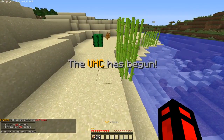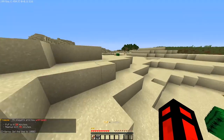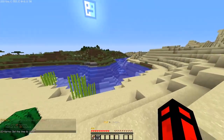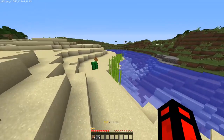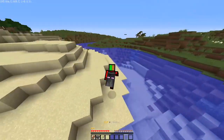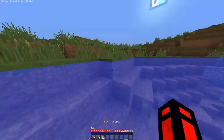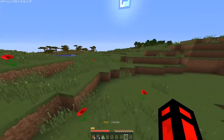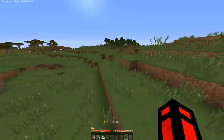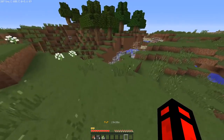Hello, welcome to a new UHC today. We have some cobblestone right there — you know why? Because we removed all of the stone in this UHC world and replaced it with glass. That means everyone is basically just going to x-ray for the whole UHC, because obviously that's how glass works — you could just look right through it. So if we go down to a cave or mine straight down, we're going to basically have x-ray capabilities, and it's going to be amazing. It's going to be kind of a blessing and also a curse at the same time.